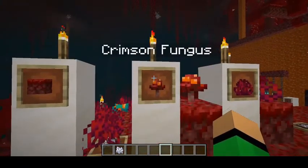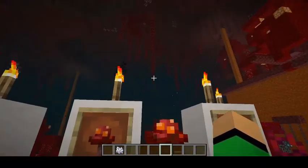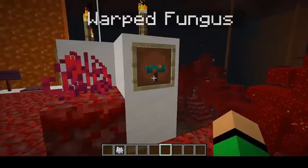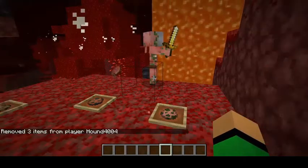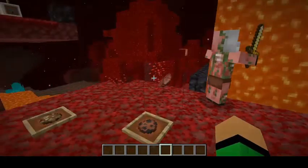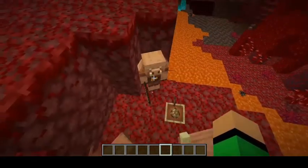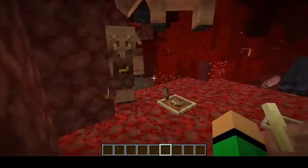The Crimson Fungus is one of those blocks — bone meal it and you'll grow a mighty crimson fungus tree. You also get Crimson Roots in this biome, and Warped Fungus occasionally as well. There are a few brand new mobs in this biome: the Zombified Piglin, the Hoglin, and the Piglin. I'll go over these in more detail in the mobs category.